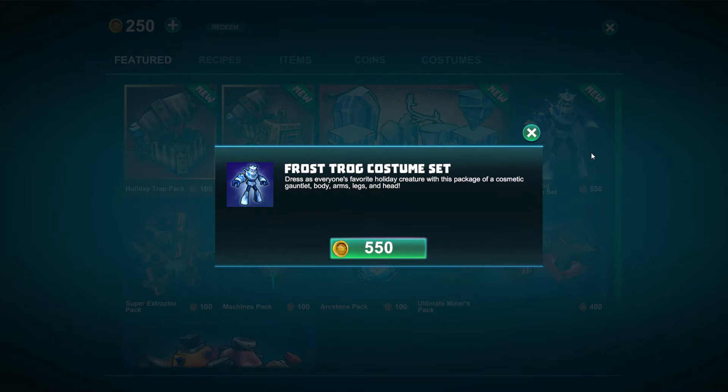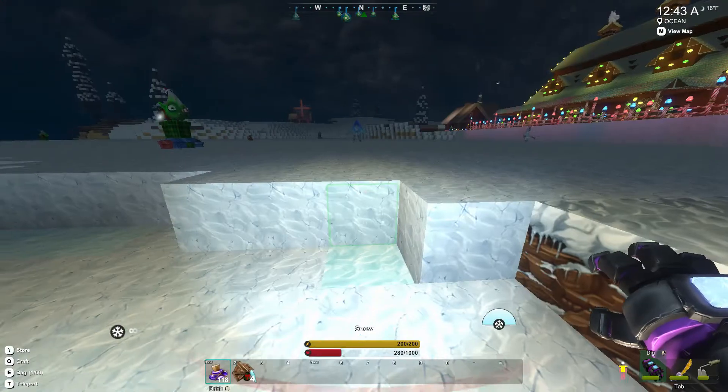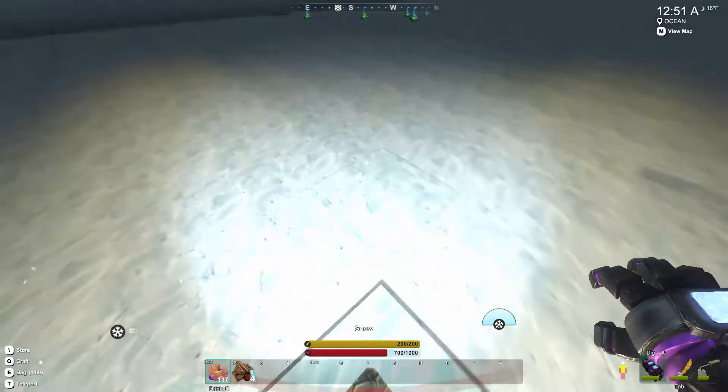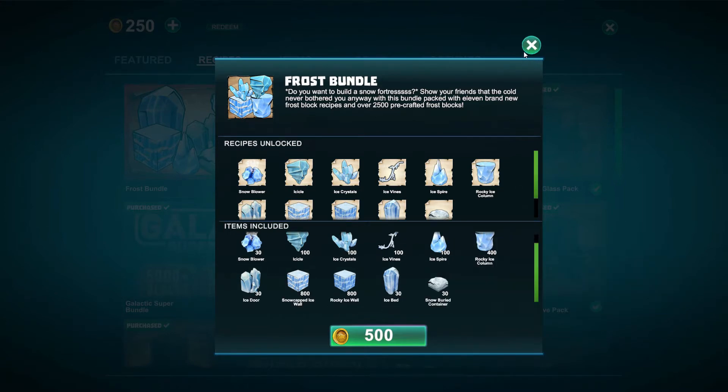You can also get a frost trog costume set. Yes, you can dress yourself as the holiday creature — the frost trog — which I want to see. I think I'm burning up on fire now. Oh no, I'm still cold because I wasn't even standing on the fire. Apparently the fire does not work and I'm going to die now. Here is the frost bundle — you can get all these icy goods for 500 coins, which is about five bucks USD. I'm going to have to get this, I think.